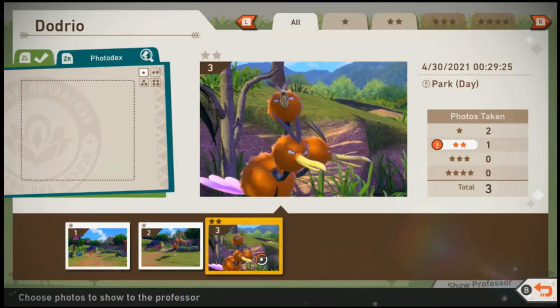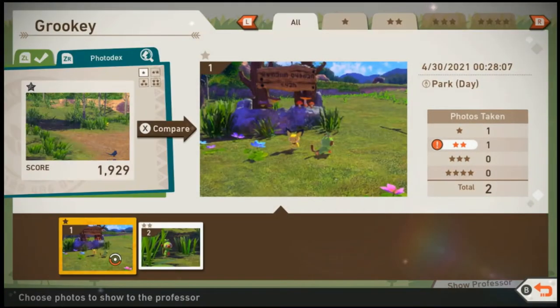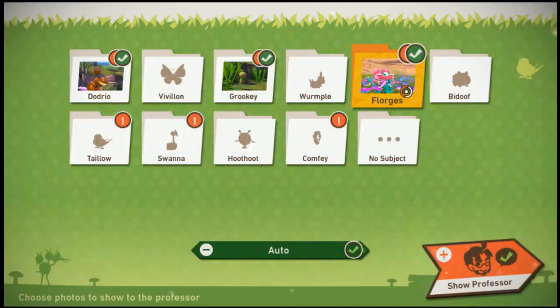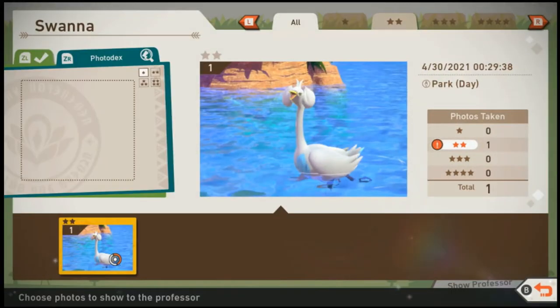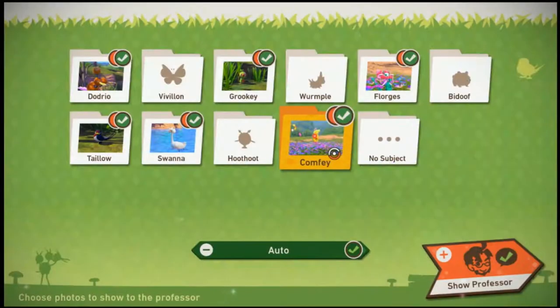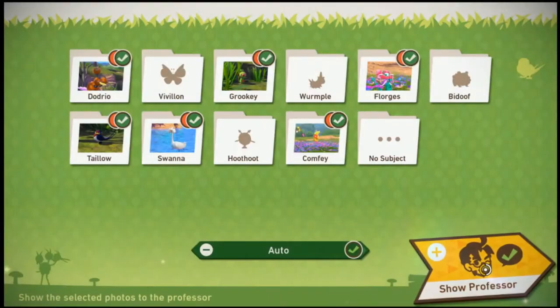Let's see — oh, it tells you right here already what the star ratings are. Oh, that looks awful. I wonder why — that looks really bad. Florges. Oh, that's an object. Oh, that's a flower I took. Okay, let's run with it — see what we got.